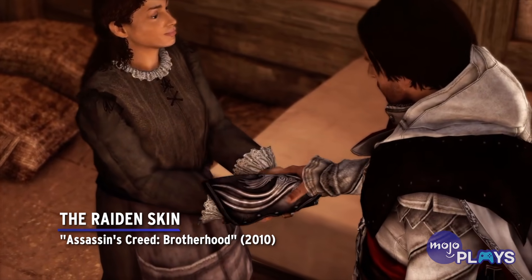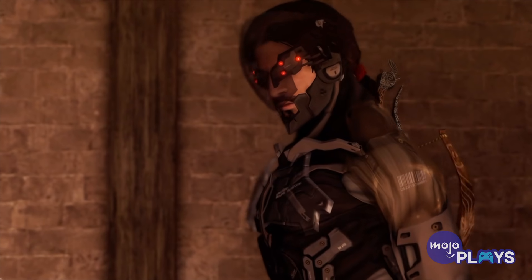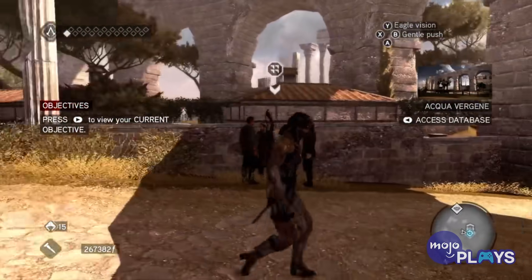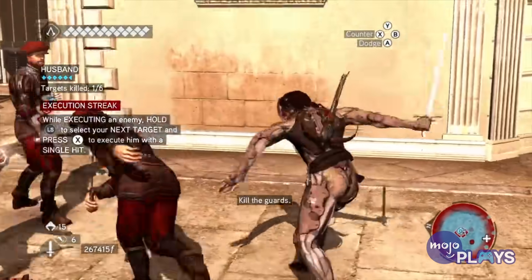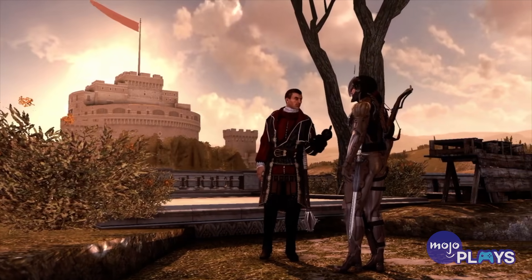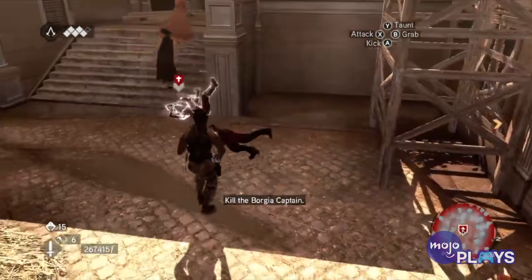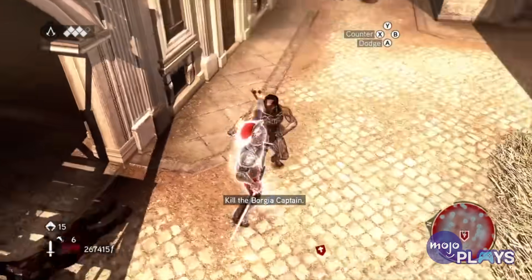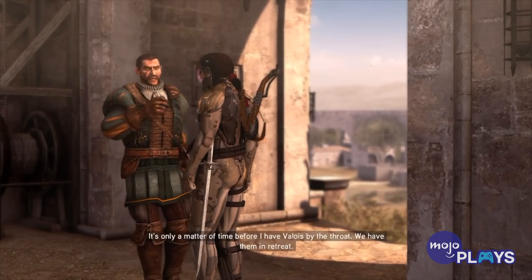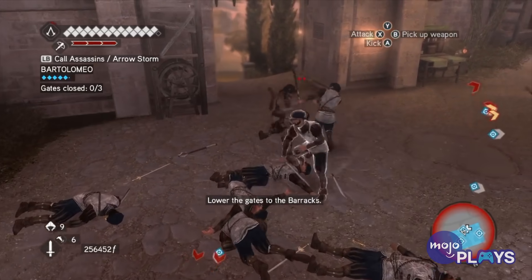The Raiden Skin — Assassin's Creed Brotherhood. The first in only a few silly crossovers is this cybernetic ninja suit that hails from the Metal Gear series. This fit changes the physical shape of Ezio's body, leaving only his head from its original model. The strangeness in the details continues with invisible hidden blades, a lack of sheaths causing all your weapons to float, and a holstered pistol that cannot be equipped. Somehow, this is not a slapped-together fan mod, but a legitimate unlockable for completing 100% of the tutorial mode. At least it looks good in motion — but we can't get over Cyberbeard.